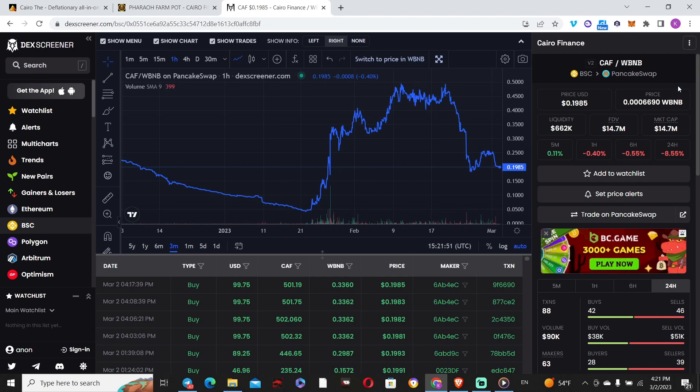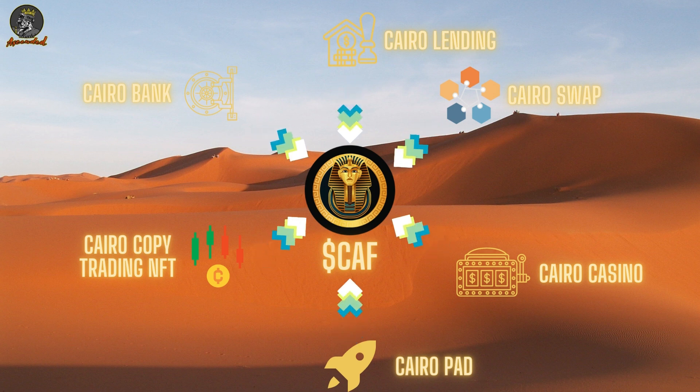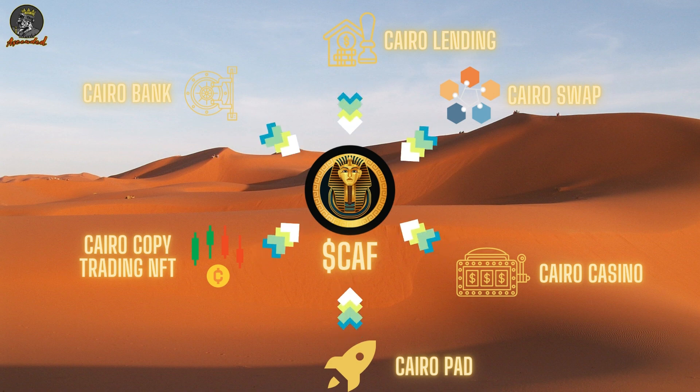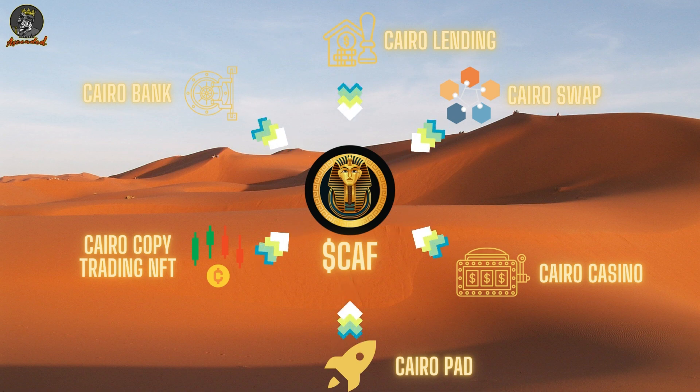If these guys keep building and adding products, hopefully that will drive more demand and price action will move sideways at best. Among the other products: KairoSwap is already live and will actually burn CAF tokens when you interact with it. With any AMM, there's a small trading fee embedded, and whenever you make a trade the native asset gets burned. So buying and burning is a process that would help the CAF token appreciate over time if demand keeps up.